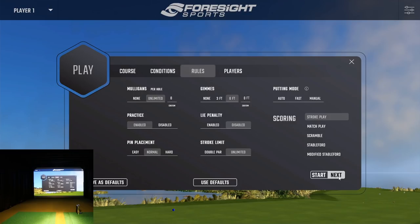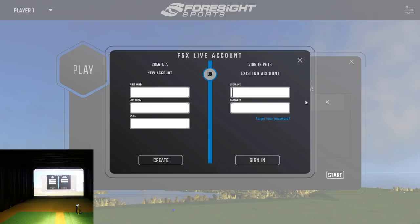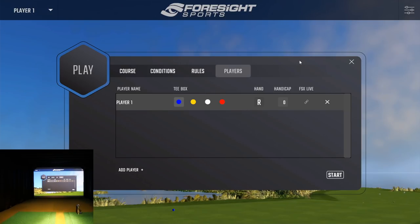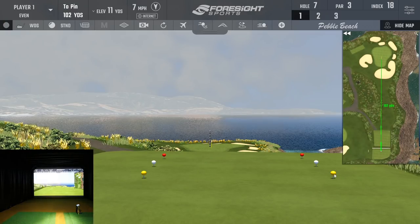I'm going to leave practice mode enabled, which is one of the features I'm going to show you — I think it's fantastic, especially on a hole like number seven. In the player list you can add players, or log into your FSx Live account which pushes all your data to the cloud. I'll do a separate video on that, but for now let's use default player one from the blue tees and hit start. Here we are at number seven — 102 yards, 11 yards downhill, seven mile per hour wind.